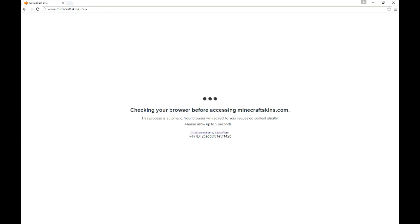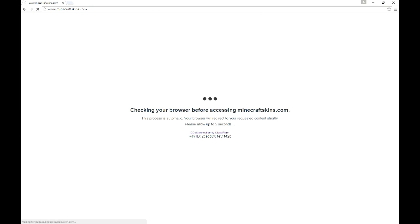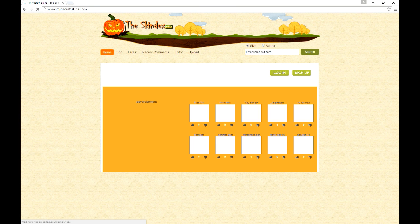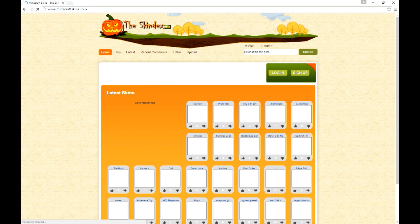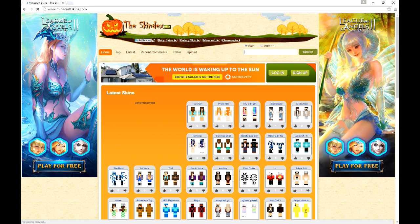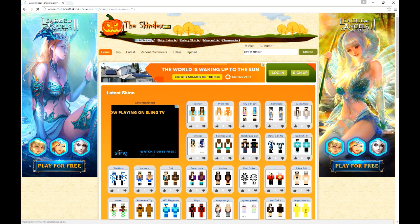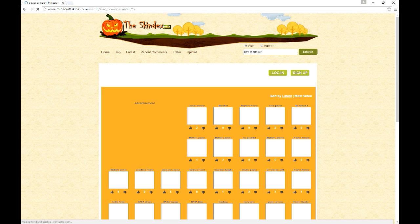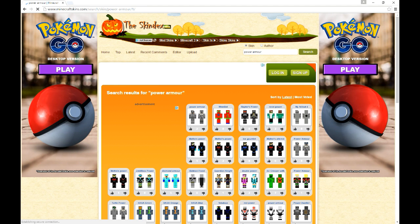Basically you just click that. It crashed — oh, never mind. Alright, so anyways in Skindex, I actually know what I'm going to get. For my skin, I'm going to go in here and do power armor. Now it's not power armor from Fallout 4 or Fallout 3, it's just a skin in here that I kind of feel like getting. Just gotta wait for this to load up.